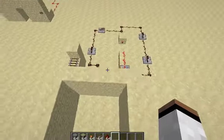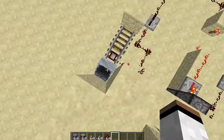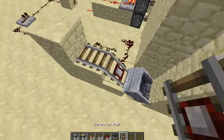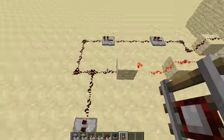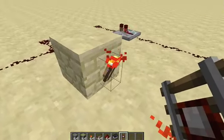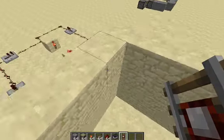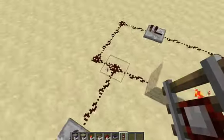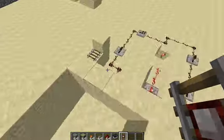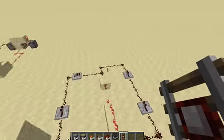The redstone behind this is right here — it's really simple. When you step right here in the corner it activates this minecart which shoots up this detector rail, and then it charges this which turns off this signal because this is going here, so it's already powered. When this redstone activates it's going to turn off, it's going to retract for the time being, and then it's going to continue going on its way.